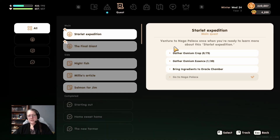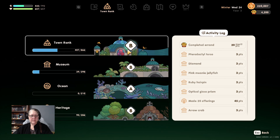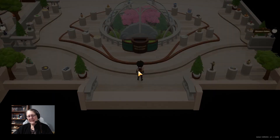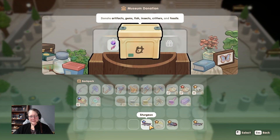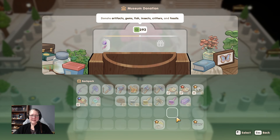We must be getting pretty close - okay, we're not that close. 298 more items - you're killing me! Let's take a few of those out. One, two, three, four - 293! Which means I can sell those last two fish.